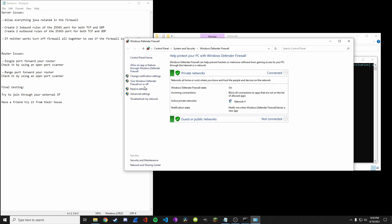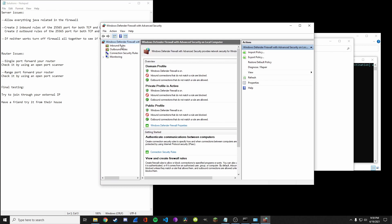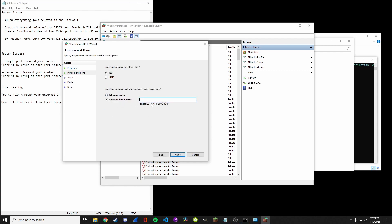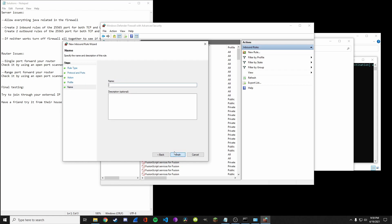Go to advanced settings, click inbound rules, then new rule. Go to port, then we type 25565, which is the Minecraft port — or you can select all local ports, but I would not suggest that. Then allow connection, and name it 'Minecraft port 1'.